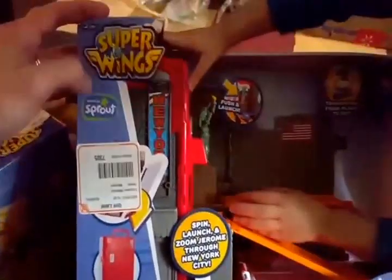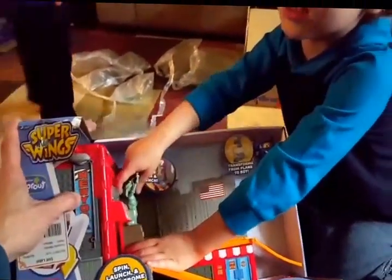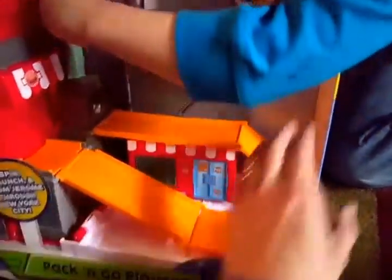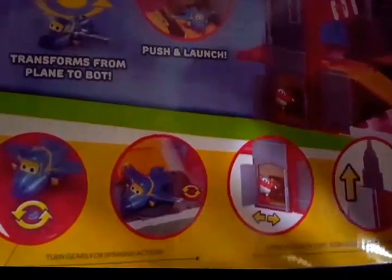Mommy, can I show you something? Of course — this is a show on Sprout. We love Sprout, we watch Sprout all the time. We can put this down the back, and then when we press it — yes, it's a launching system. And then it fires to roll. Transforms and push to launch — that's what we were talking about. Lift and zoom, we'll go flying down. Turn the gears for spinning action. All kinds of good stuff — this is a good play set.